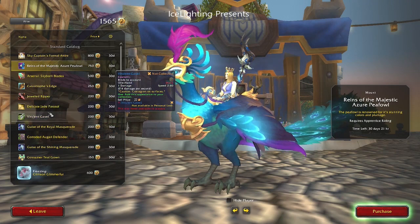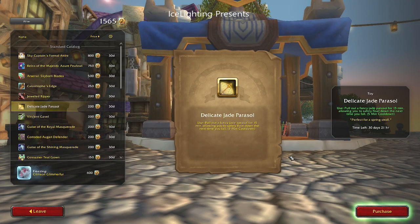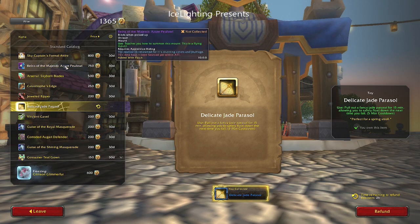I knew there was a toy in here somewhere, so I found it — the Delicate Jade Paracel. Weirdly it doesn't give you an image, which I thought was strange. But at 200 points let's grab that anyway and see what it does. I looked through the rest and there's really nothing else exciting.